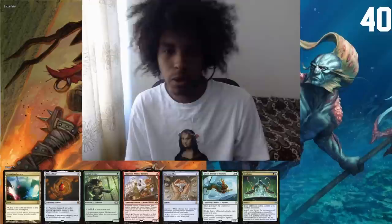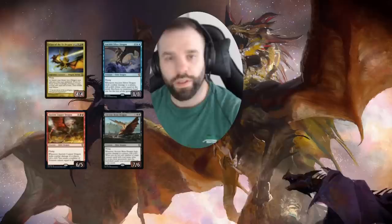This is our opening hand. We have a bunch of mana, we have Ragavan, we have a Chrome Mox, we have a Toski we can do. We can Neoform the Toski away into a Harder and Archaic.